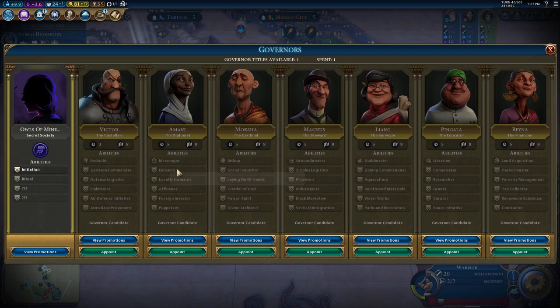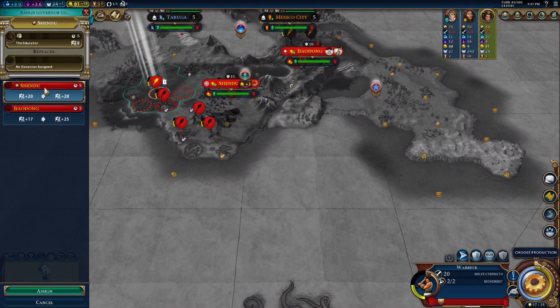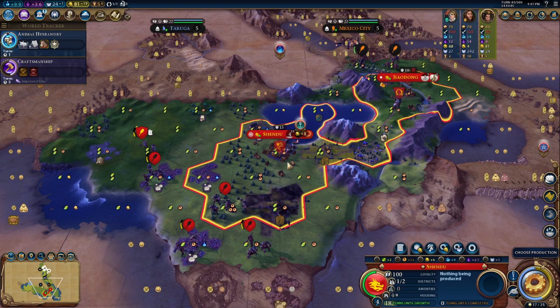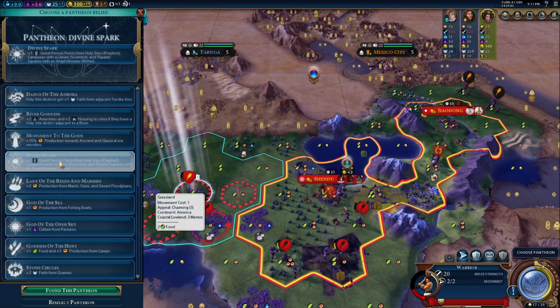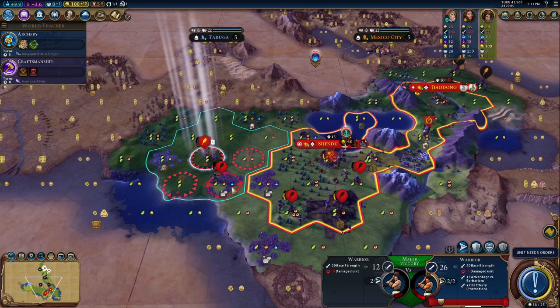Let's focus on Pingala — we're going to go into our capital city. The additional 50% yields will help us especially for our science. I think Divine Spark is going to be the play here — it's a safe option. Going for Divine Spark will give us more great people points in the long term and that'll really make the difference.